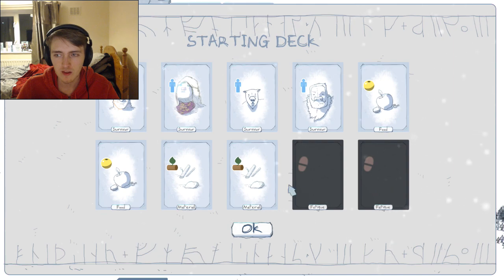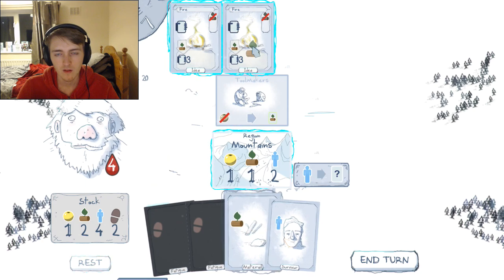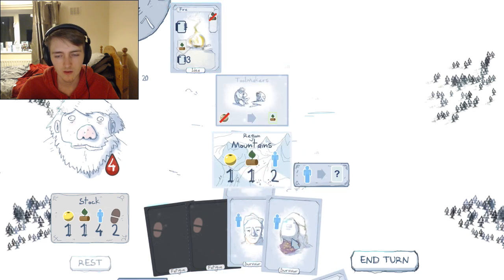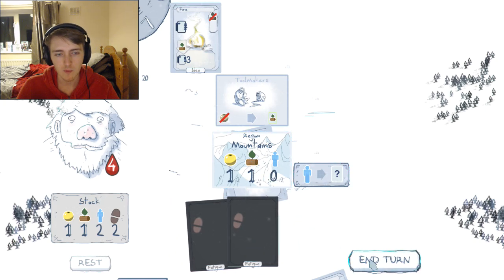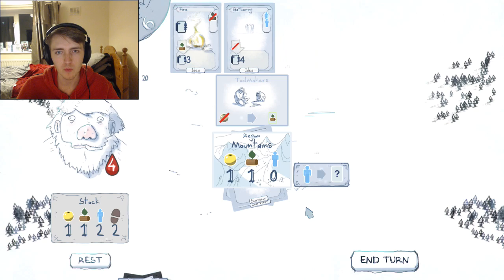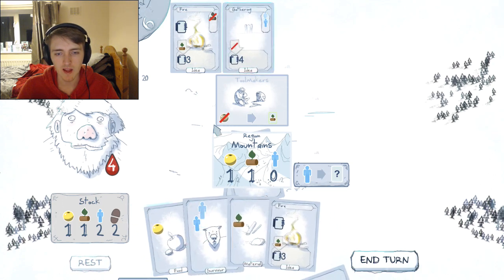Starting deck — can I get the fatigue out of here? I don't really want fatigue in it. So we need to put the food into here. We can cycle the campfire just for a new card. That gets us both the people. And we need the wood and the food. We can go gathering, that seems pretty good. Let's get that in our deck.